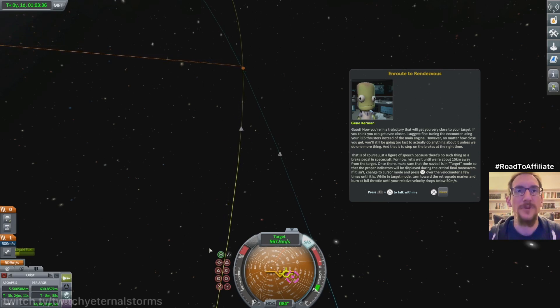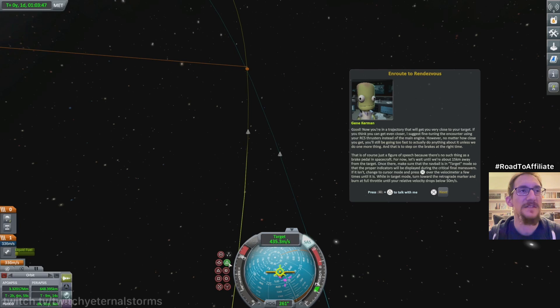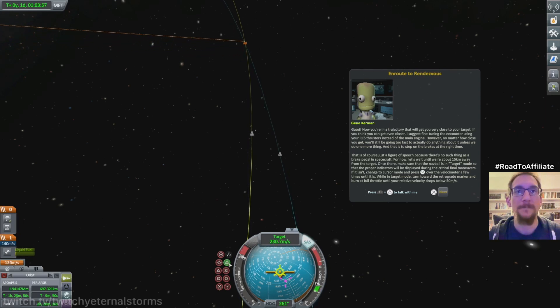Might want to burn retrograde a little bit. I don't know if that's the right thing to do because we're running out of fuel fast. Let's go to 100 meters per second maybe. Okay, let's cut it there — 200 meters per second. Stabilize.